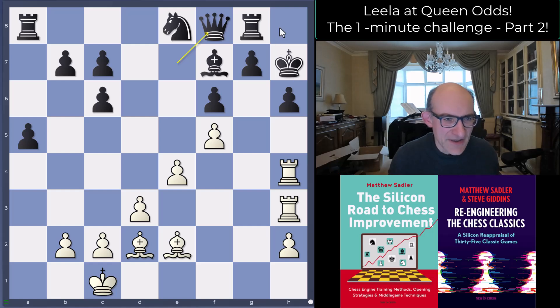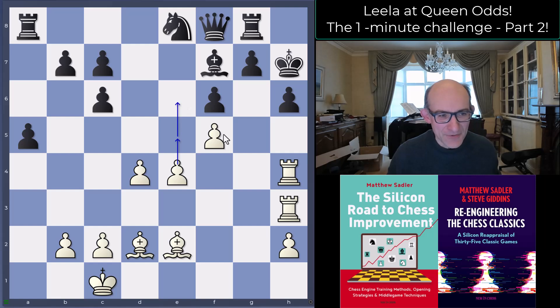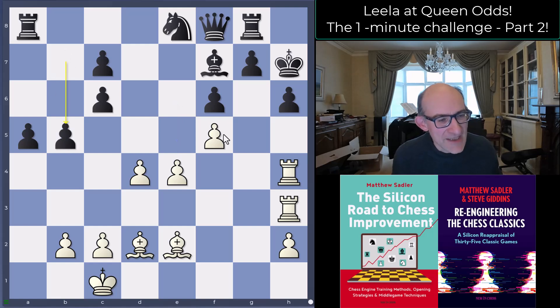Rook h4 happened. Black played queen f8, using the queen to defend rather than the rook — a little less elegant but still quite solid. You ask yourself again: how on earth can white do anything here? Well, Leela plays d4 and suddenly you see a new angle of attack — the e-pawn coming through. Whether that's particularly dangerous or not, it's adding extra pressure, that's all you can say.